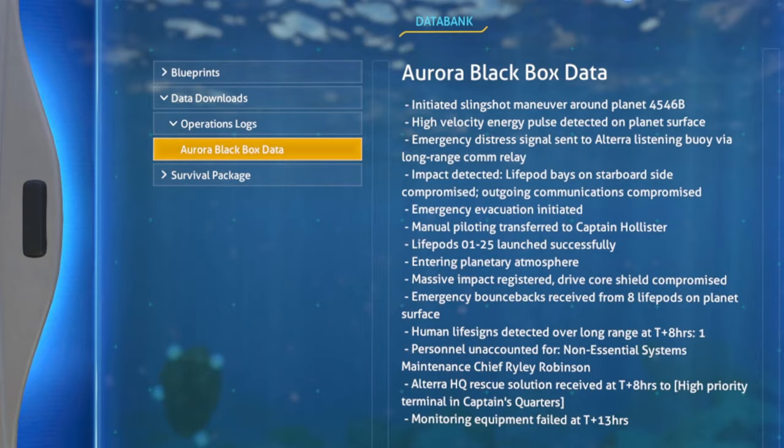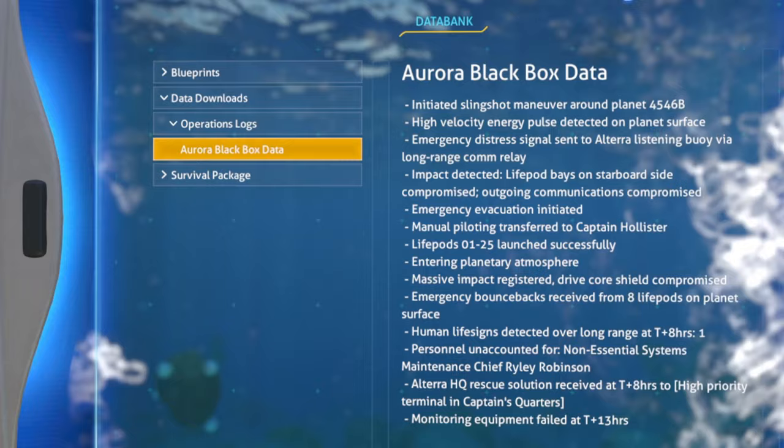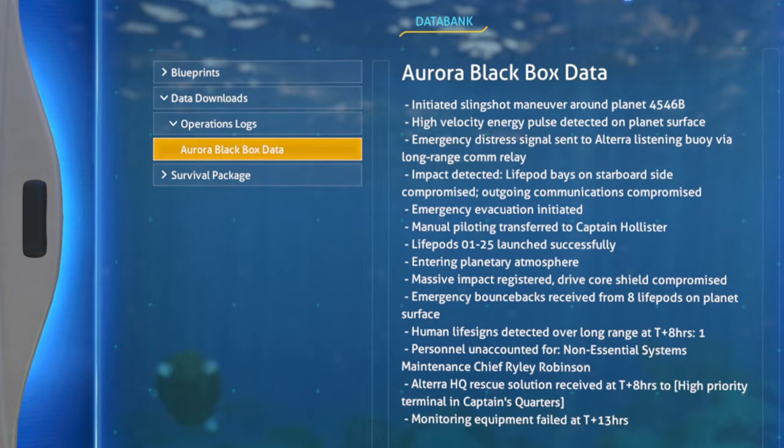It tells us that a high velocity energy pulse was detected on the planet's surface. Shortly thereafter, a massive impact was detected which compromised the 25 life pods on the starboard side of the vessel along with all outgoing communications. An emergency evacuation was then initiated and all 25 life pods from the port side of the ship were launched successfully.